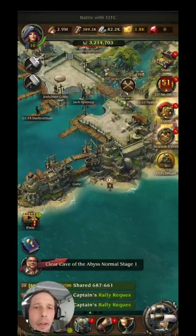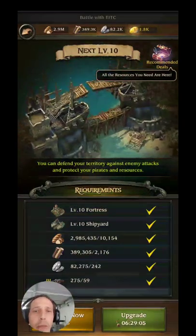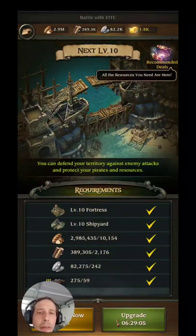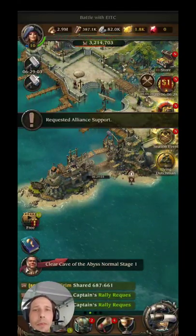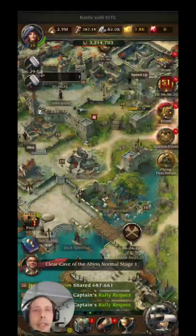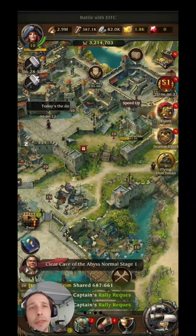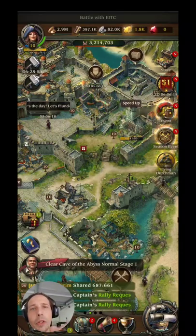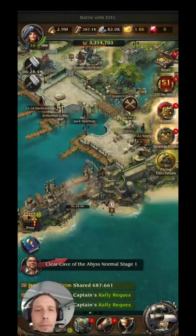Here we are at level 10 going up to level 11, so I'm going to upgrade my gate - it's the last thing I have to upgrade. That is for alliance support, so basically if you come over here in the alliance, since I'm the one that asked for support, obviously I can't support myself, but in your territory you'll have that same symbol and when you click it, it will support anybody else with a similar support request.